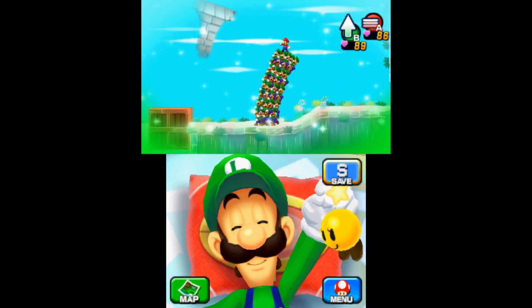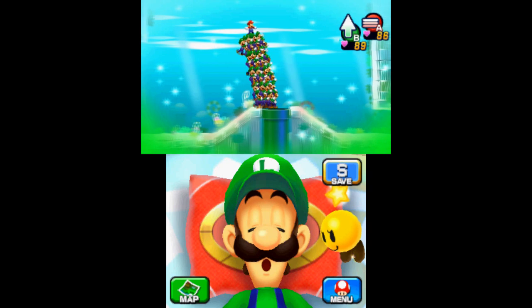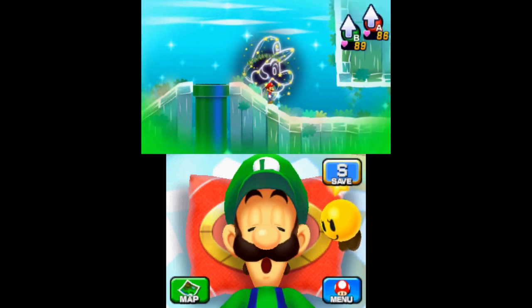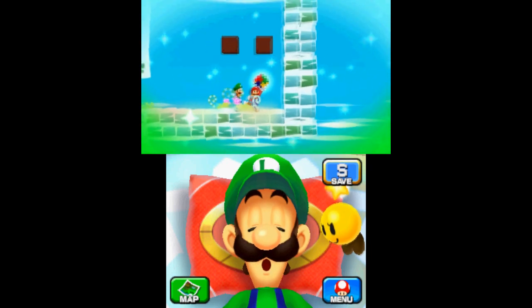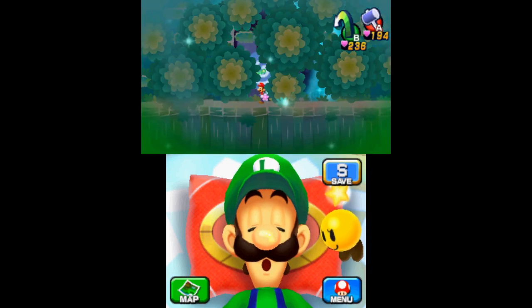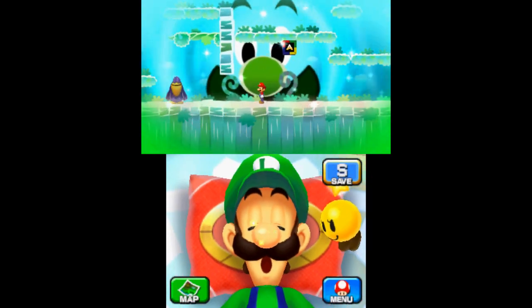Go immediately to the room on your left and use the Luiginary Tower to break through the boxes. Head right to go back to the previous room and find the fourth block. Return to the room on your left and go down the pipe to enter a room full of bushes. Go left until Luigi can access his blowing ability and use it to clear away the plants — you'll immediately see the fifth piece.